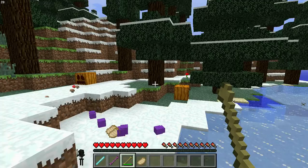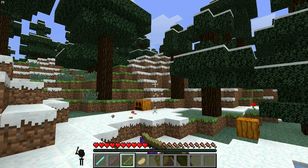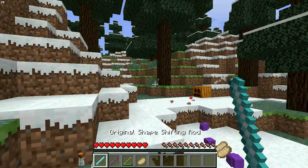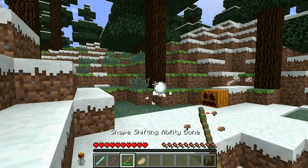This bone has freaking amazing durability, so it's probably hard to make. And it's great for boss fights. Snowman - you throw snowballs.